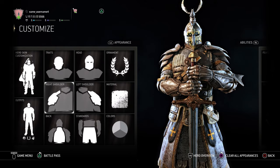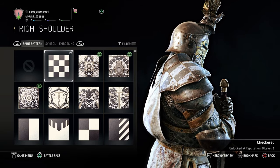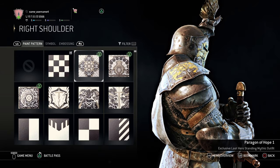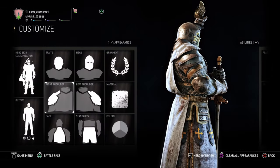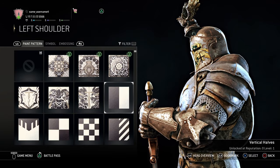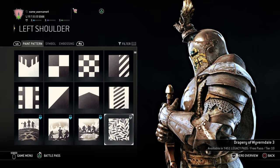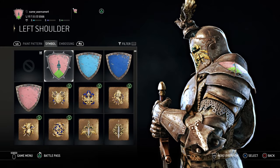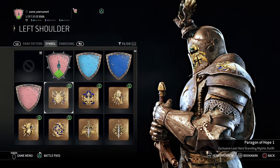Let's just go for our options. Over here you can customize your right shoulder — I'm gonna put this one. Then we can customize our left shoulder just like this. Everything is still there. Symbol — this symbol looks great, actually.